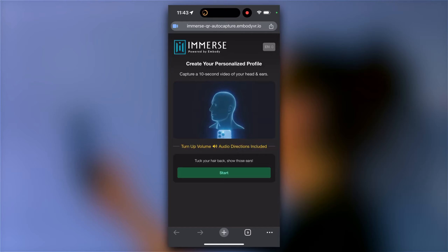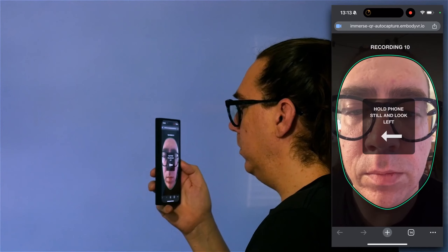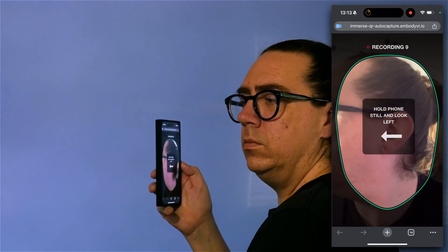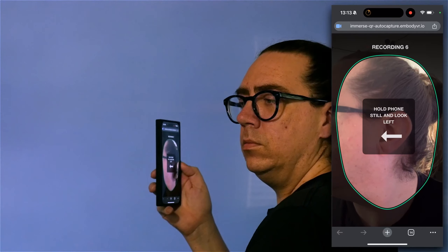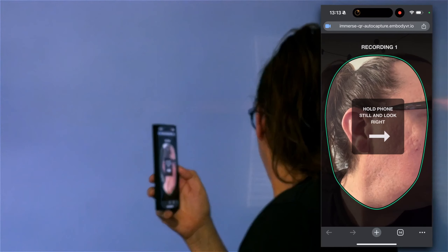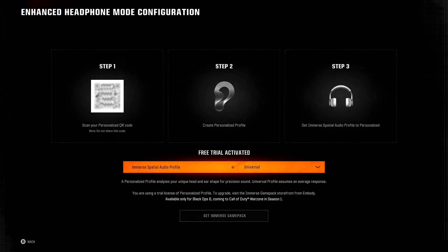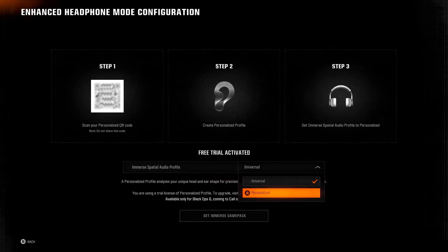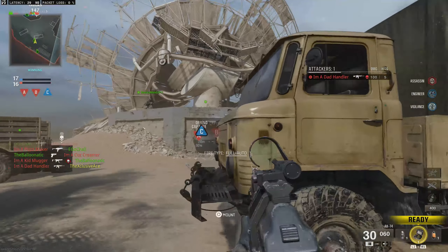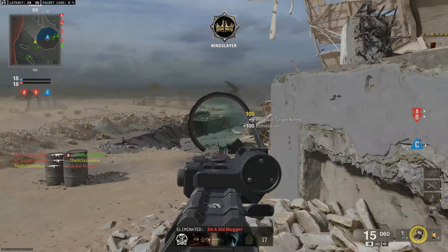The premium version is the exact same system but now you can create a personalized profile, customizing the spatial sound to your physiology — your head shape and ear shape — since those actually affect how you process audio. What you do is scan your head and ears with your phone and it generates a personalized profile tailored to your shape. I've seen misconceptions that they're locking audio away unless you pay — that's not the case. This entire thing is a bonus on top of the standard audio in Black Ops 6.